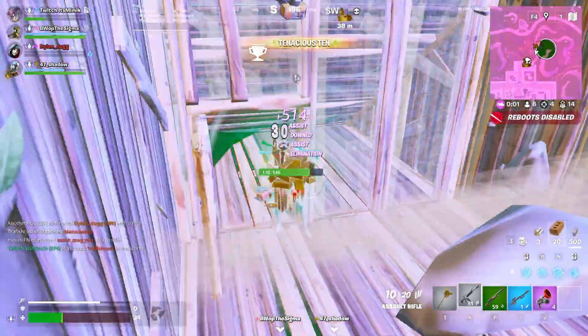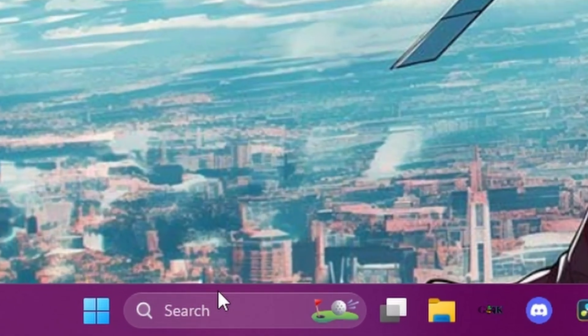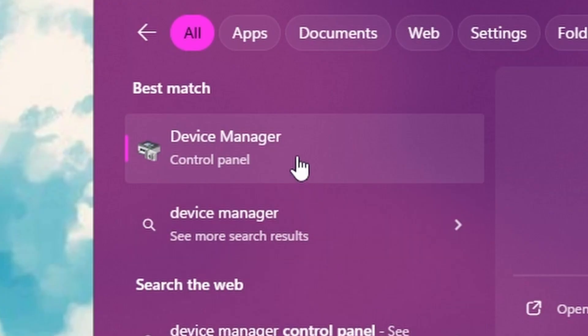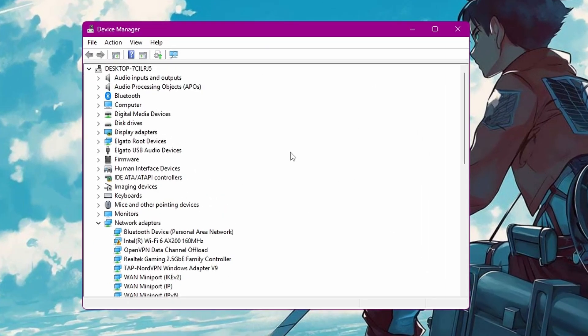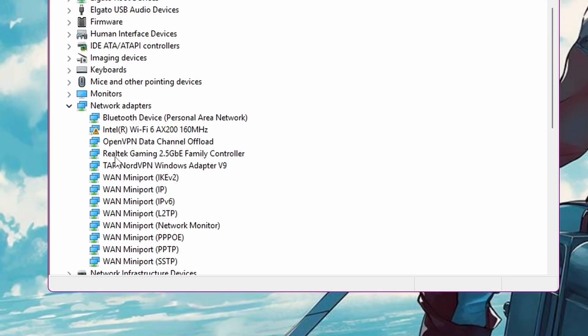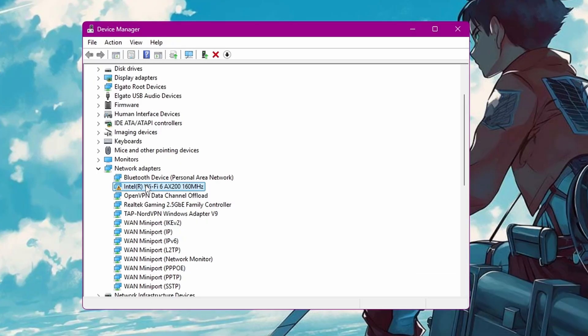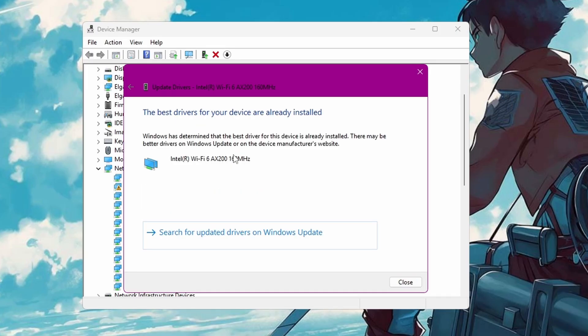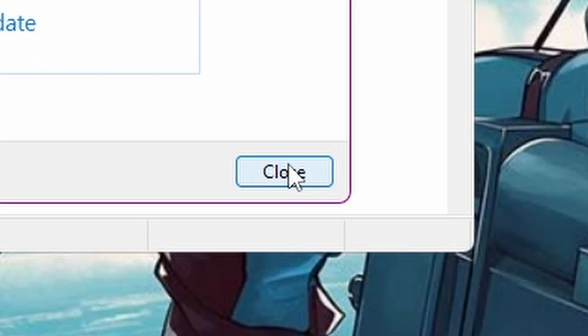Next, we need to make sure our network drivers are actually updated. Go to the taskbar and search Device Manager and click on it. Scroll down until you see network adapters and find the one that you use. Right-click on it and click Update Drivers, then click Search Automatically. Mine is already updated, so I can just close it.